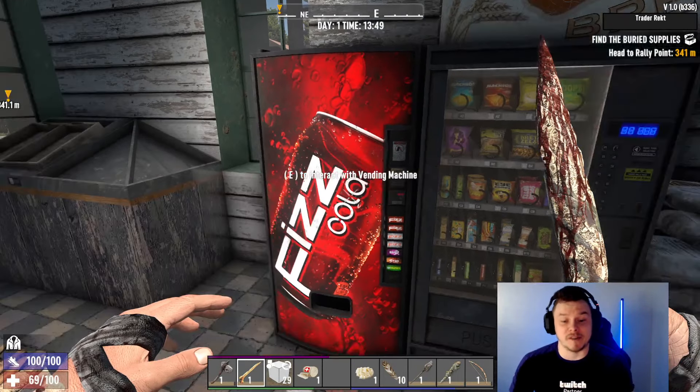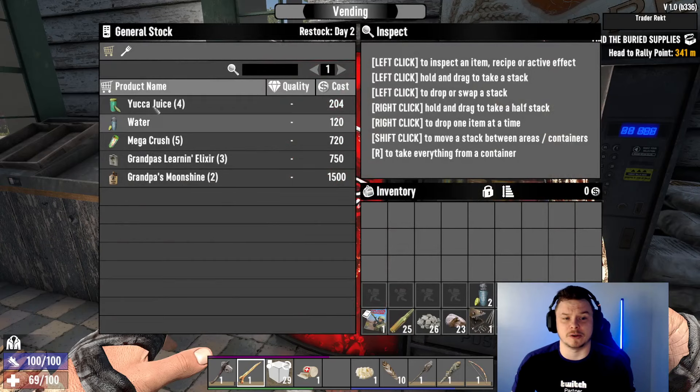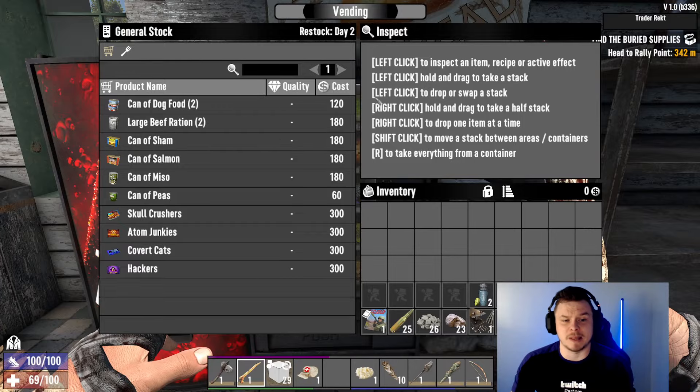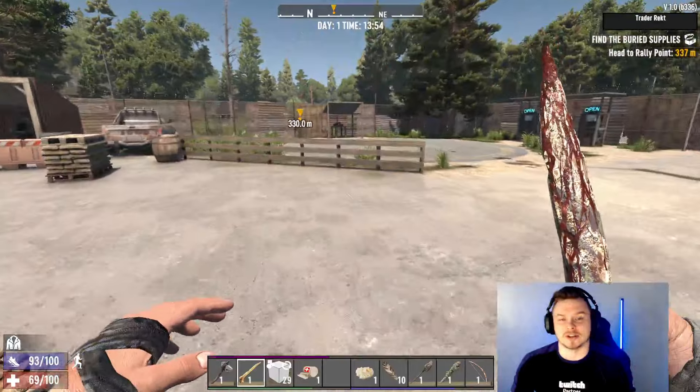Getting food and water is very hard in the zombie apocalypse to begin with, so I highly recommend vending machines. Vending machines restock every single day. They are expensive, but when we do quests we will get money and be able to spend it there. These candies are very powerful — we'll go through candies in a later demonstration.